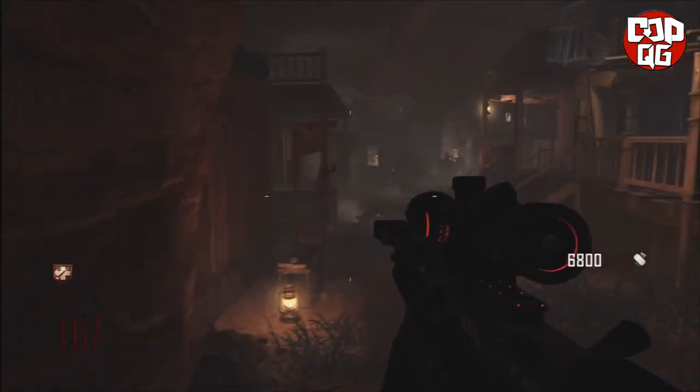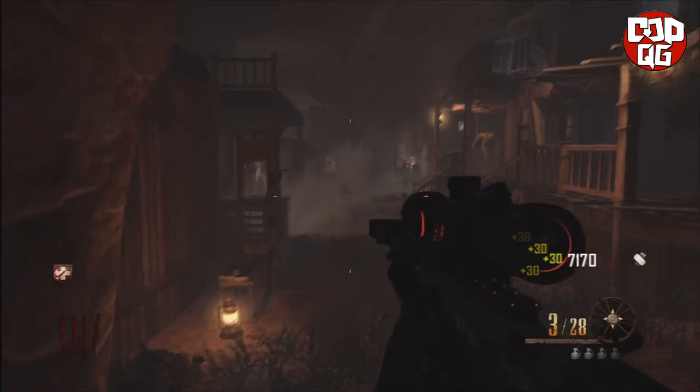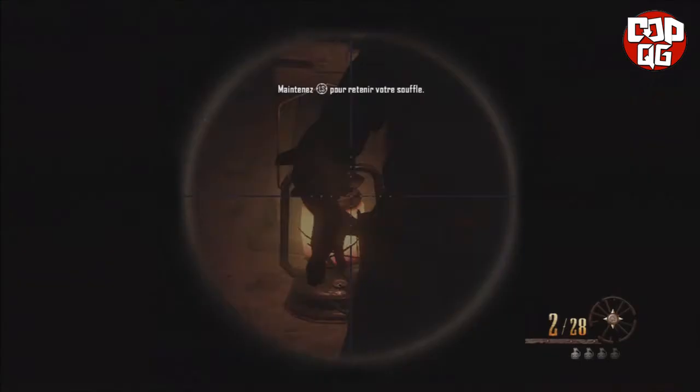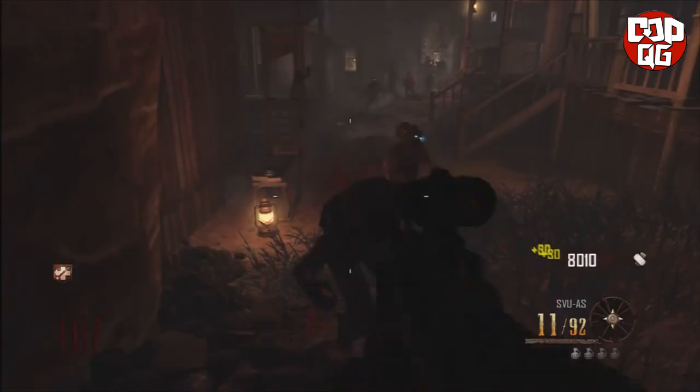Donc voilà, vous pouvez aussi tester avec des lead markers si éventuellement ça fait des points aussi, je ne pense pas, je crois qu'il faut les tuer au sniper obligatoirement. Donc vraiment les one shot ou vraiment les tuer avec le sniper. Une fois que vous les avez tués, eh bien vous avez les points qui dégrringolent, et puis voilà.